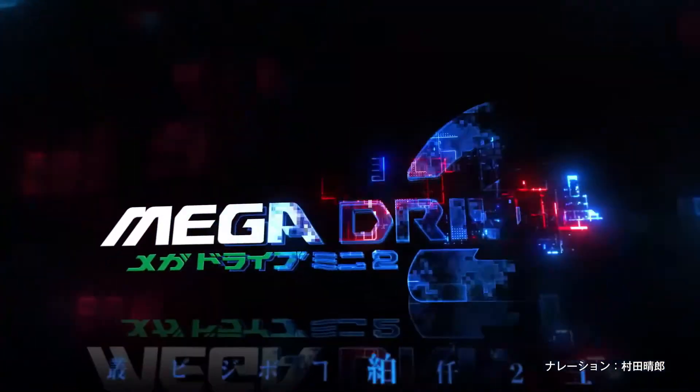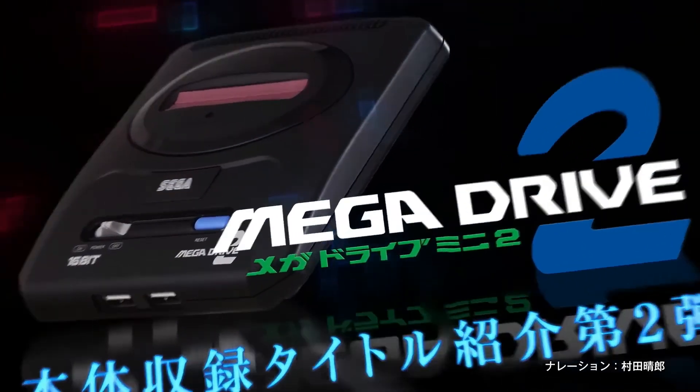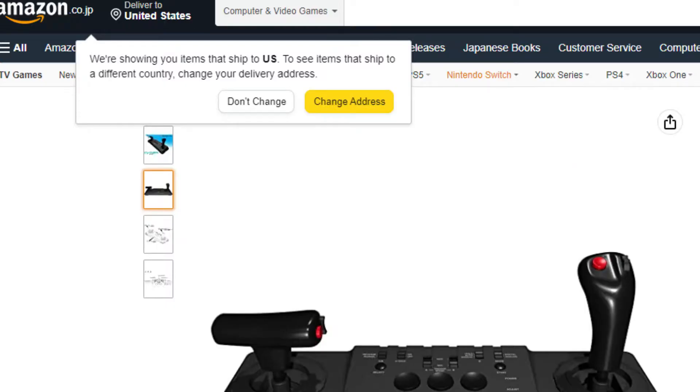Right now, the Mega Drive, which is a cool little thing itself, is only available for pre-order in Japan. However, the Cyber Stick can be bought on the Japanese storefront on Amazon, as seen right here. But pay attention to that little box in the top left — that's right, this puppy can be shipped from Japan to the U.S. of A, baby.